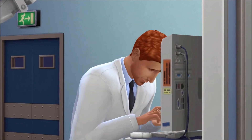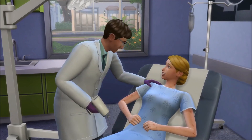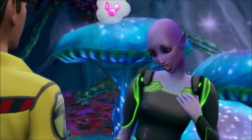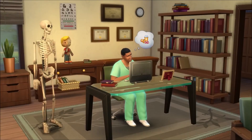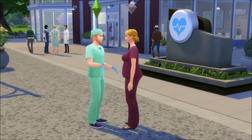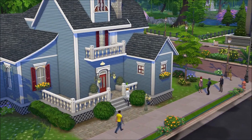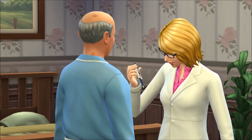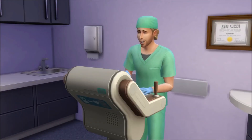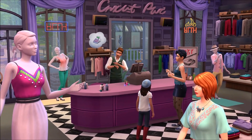Now I'm going to move on to the positives of the Get to Work Expansion Pack, even though there's hardly any. The first positive is that it adds aliens, which is cool. I like the fact that they added the alien occult to the game, and it gives us a secret hidden destination world to visit called Sixam, which is basically like an avatar world — like the Avatar movie. Honestly I would have been happy if they'd given us a residential alien world we could live on with purple grass, blue grass, and unique-looking trees. I seriously hope they do add an alien residential world at some point during the Sims 4 franchise.